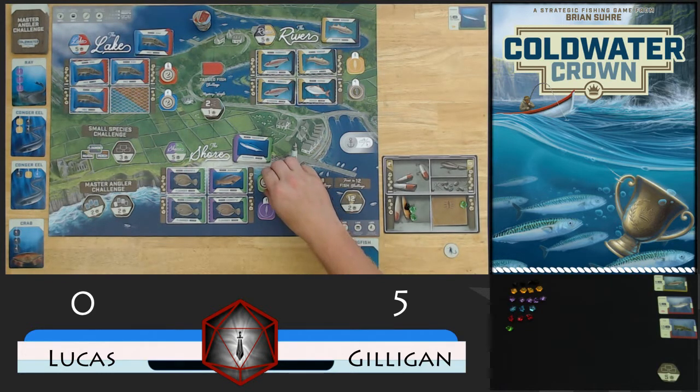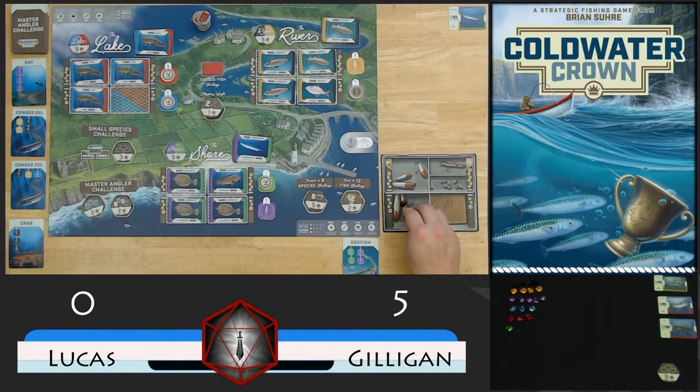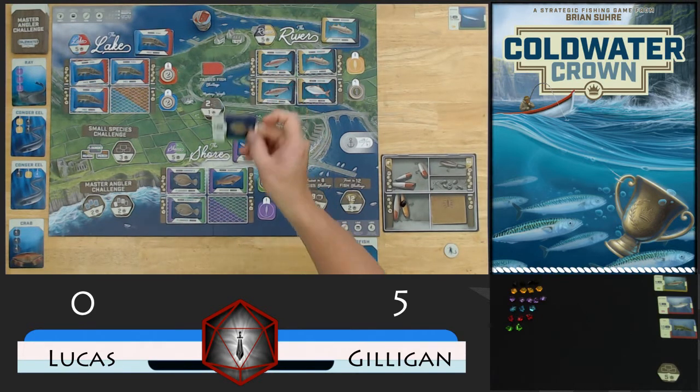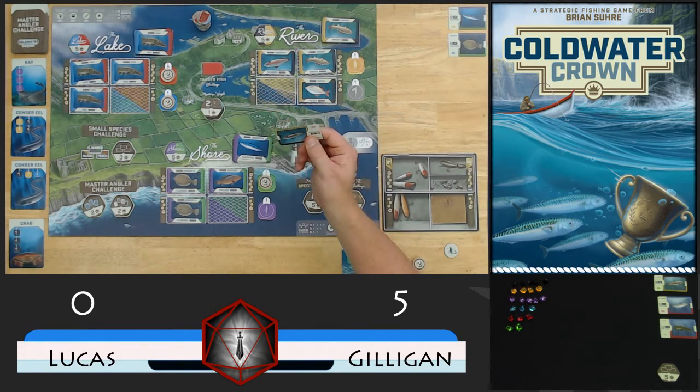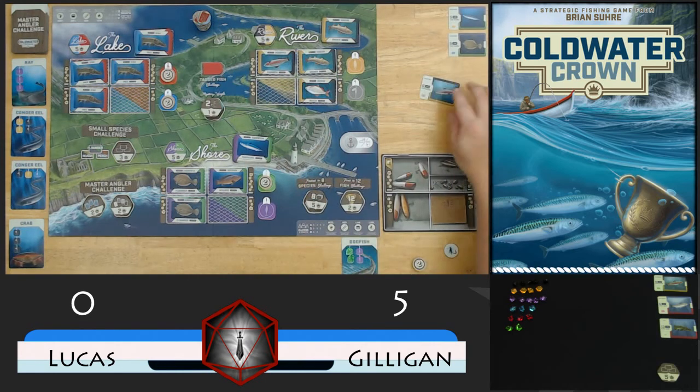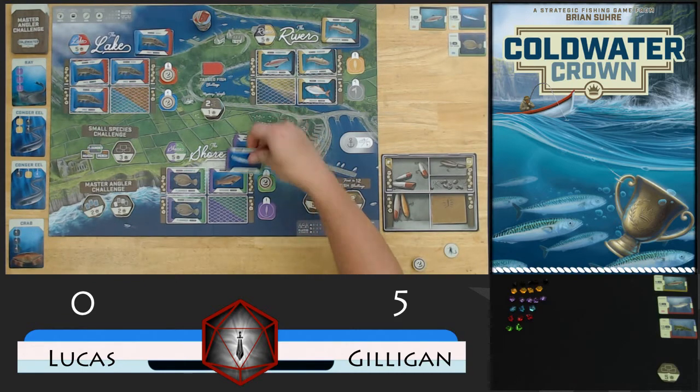I'm going to cast my 2 on green, which lets me remove all green from my player board. That is going to give me 2 to put on my master angler card. We'll discard the other one, but that clears zone 3 for us. Zone 3 for green is a flounder - we'll flip that up, 5 pounds, no mystery weight. Then I'm going to pull black, flip it to a 2, and cast off this black here. That's going to clear zone 4 for us and catch us this rainbow, this 8 pounder. And that makes it Gilligan's turn. Let's refill our board.